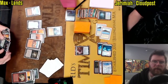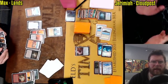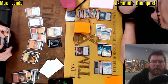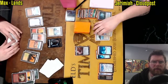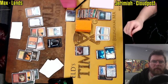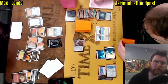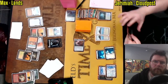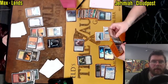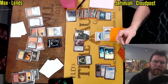It looks like Life from the Loam getting dredged back, the zombie being let go. Another zombie enters the battlefield, and Max can make quite a few of them — fetchlands are going to add up. Paying for Golos, Rishadan Port tapping down a Cloudpost, and Max swings. A Green Sun's Zenith — this could be it. Imagining we're going to see Primeval Titan here. Yep, Primetime, X equals 6, going to fetch up a couple more lands.